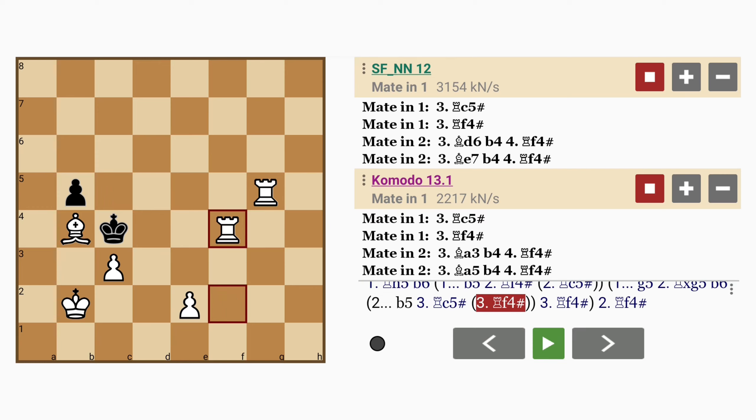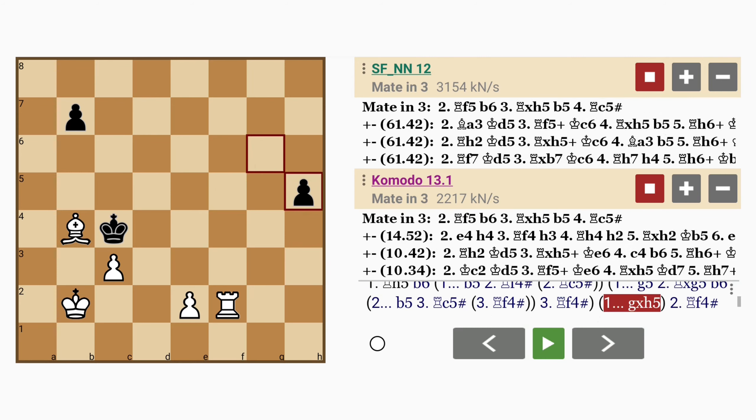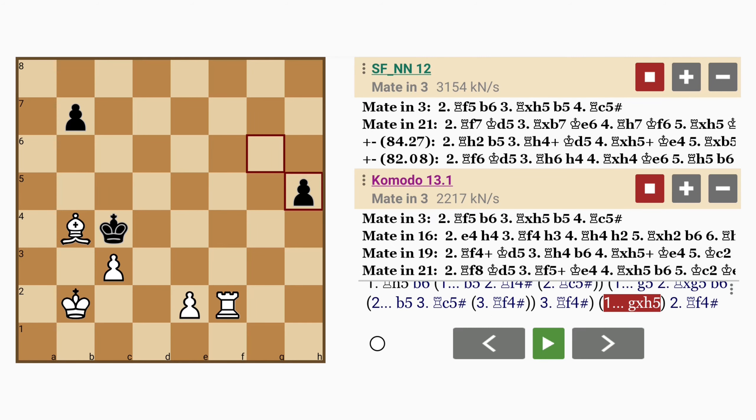Notice how the pawn on e2 guards the d3 flight square — it serves a purpose. So black says forget all that, thanks for the free rook. And white replies, thanks for freeing up the f5 square.